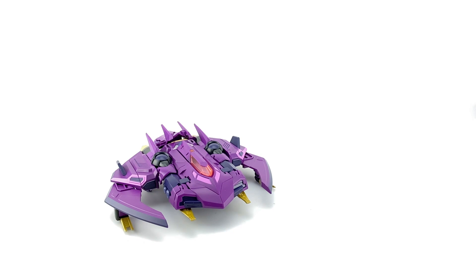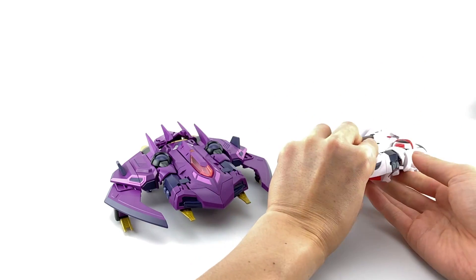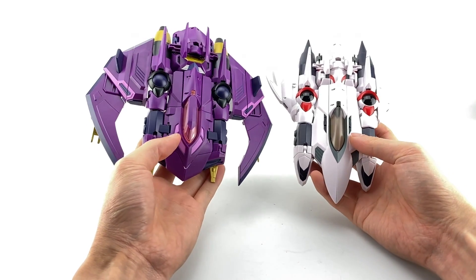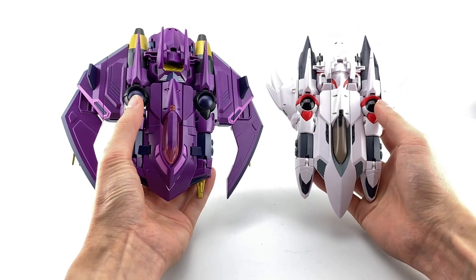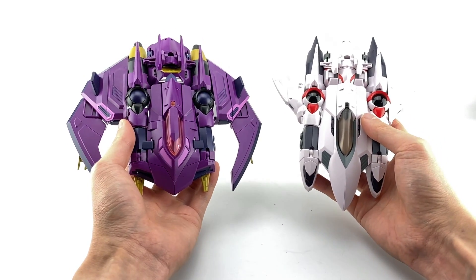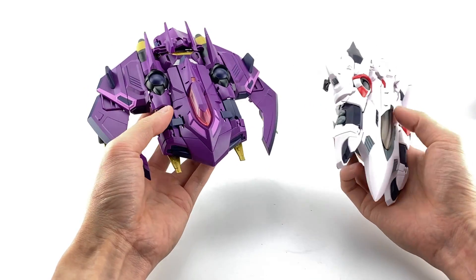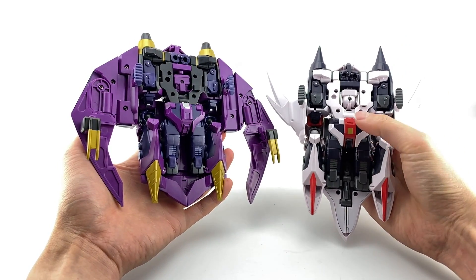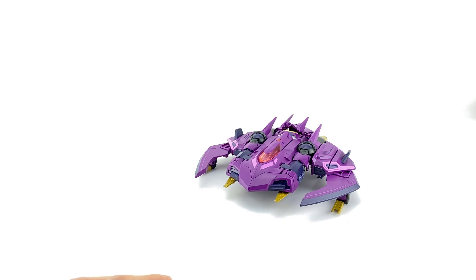The only comparison I'll do in alt mode is with his mold mate, Wing. You can see just how remolded it is — it looks completely different. You can see some similarities like the back panel, but the sides, thrusters, and shoulder sections stand out as very identical. The front nose cone, fuselage, and wings are completely different. On the bottom you start seeing more similarities — the thighs, hips, and forearms — but they said 50-plus percent remolded parts and I tend to believe them.